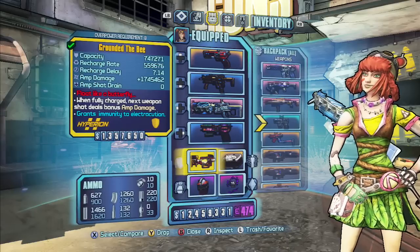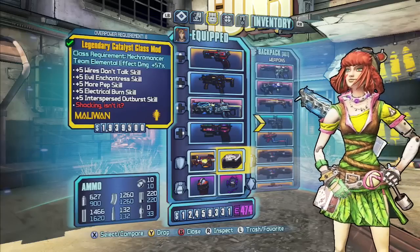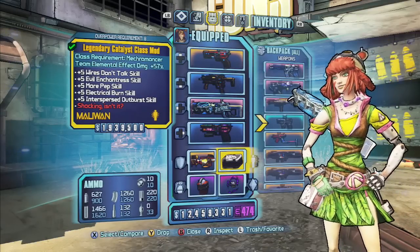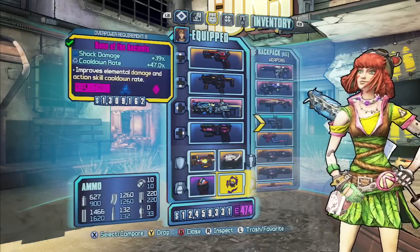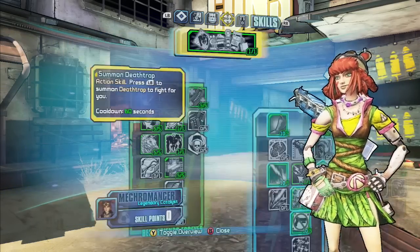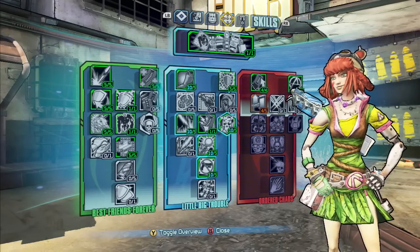You really need a grounded shield, and you want a Bee shield to amplify the increased elemental damage. Speaking of elemental damage, the Legendary Catalyst class mod gives you 57% extra elemental effect — that is nuts, that is a huge increase. Plus this Bone of the Ancients gives you a whopping 39%, and a Magic Missile for slag.